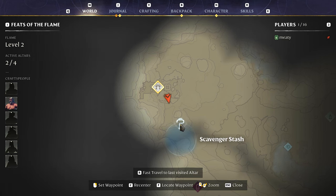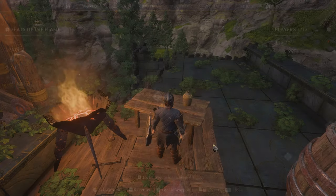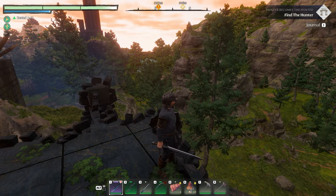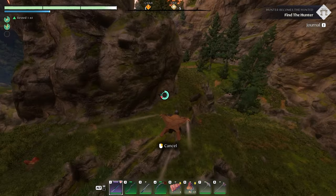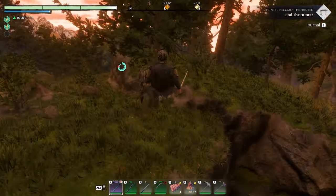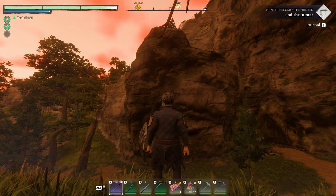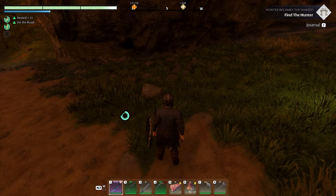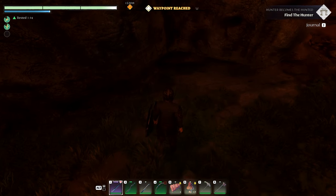Scavenger stash — a note at the alchemist's ancient vault reveals that scavengers hid special belongings. Where is that? 115 meters away. I need whatever that was — looks like something really cool. Please tell me it's not all the way up there.